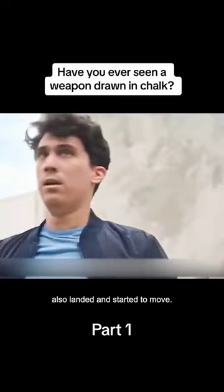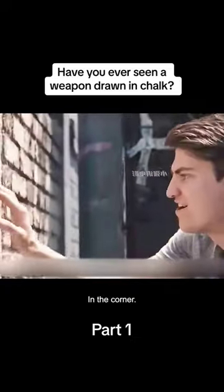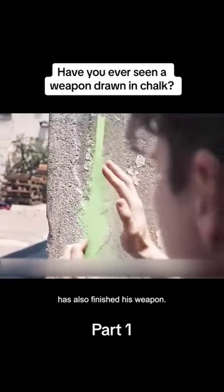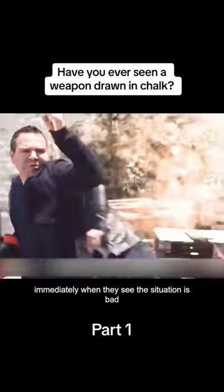The rest of the teams have also landed and started to move. Three members of the yellow team drew the first pistol together and handed it over to their team leader. In the corner, a member of the green team finished his weapon, but he's not a very good shot. The yellow team retreated immediately when they saw the situation was bad.